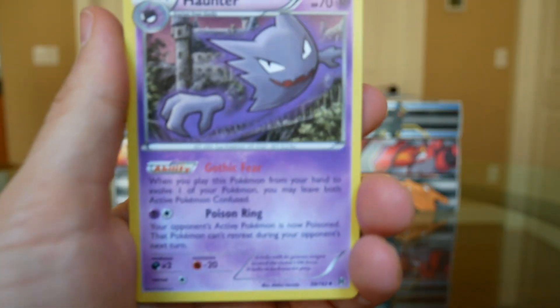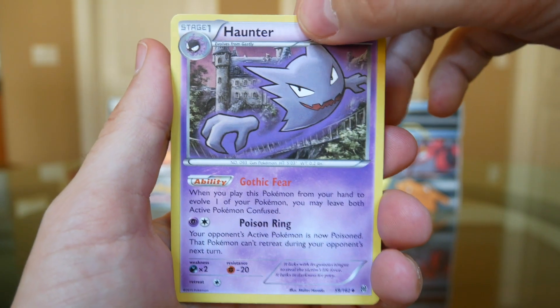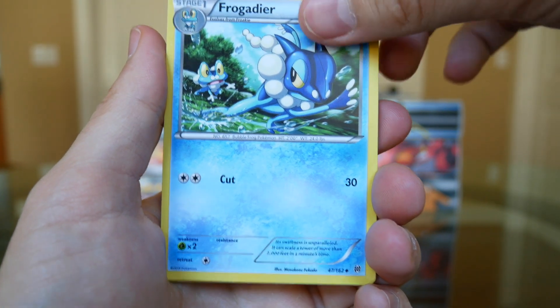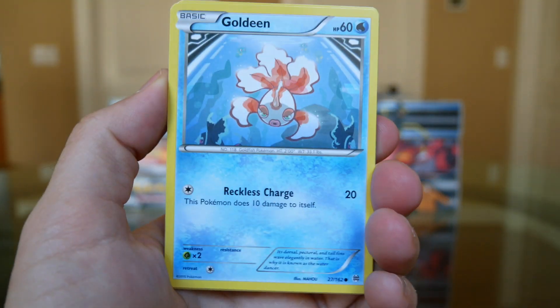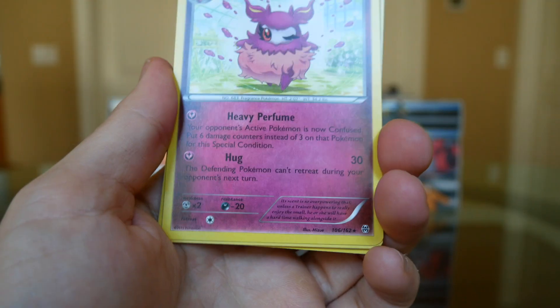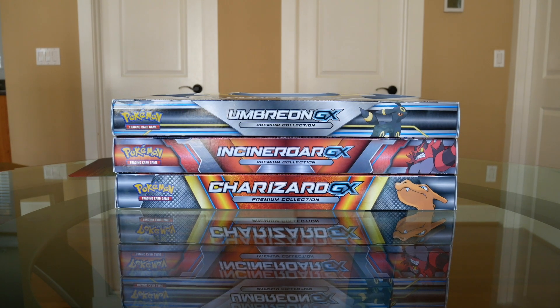Breakthrough pack - code card, one, two, three to the front. Haunter - probably one of my favourite Pokemon from the earlier generation. The idea of a ghost as a Pokemon was pretty cool. Gengar was my favourite but Haunter's a close second. We've got a Frogadier, a Starbucks - sounds like a goddamn artificial sweetener - Scatterbug. We've got a Reverse Holo Noibat and the rare is an Aromatisse. When I said things can only go up, I guess we could go lower.